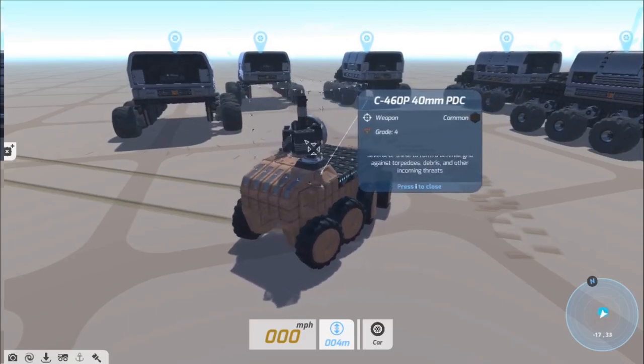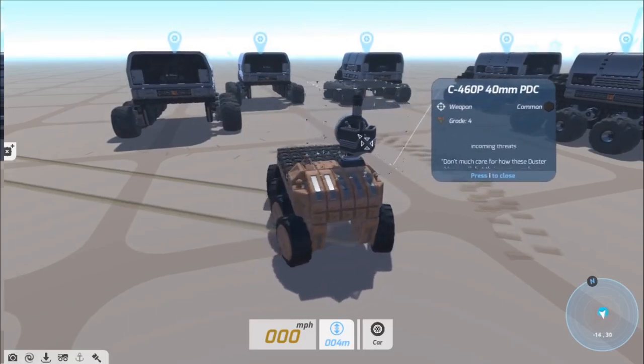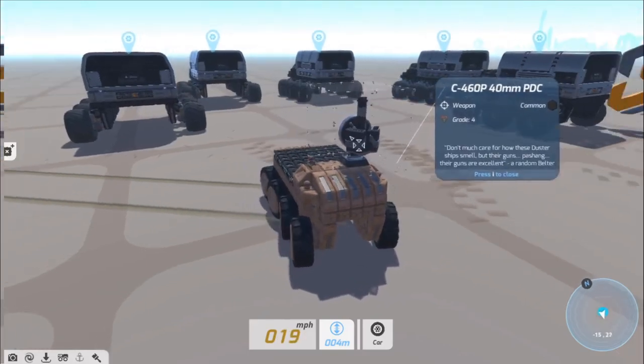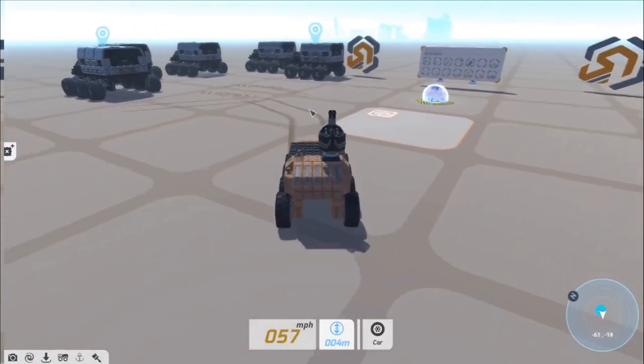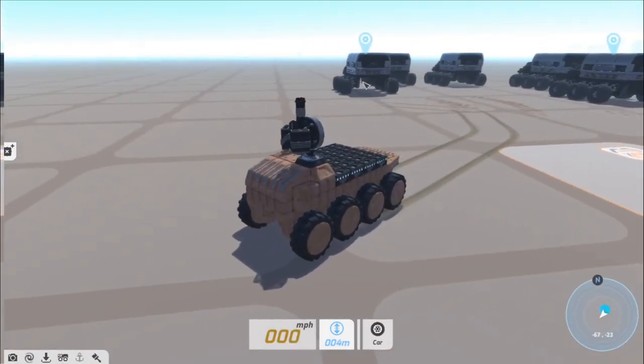Also inspired by The Expanse is the C-460P 40mm PDC. This point defense cannon doesn't need any power; however, it is less accurate and can be easily overwhelmed.